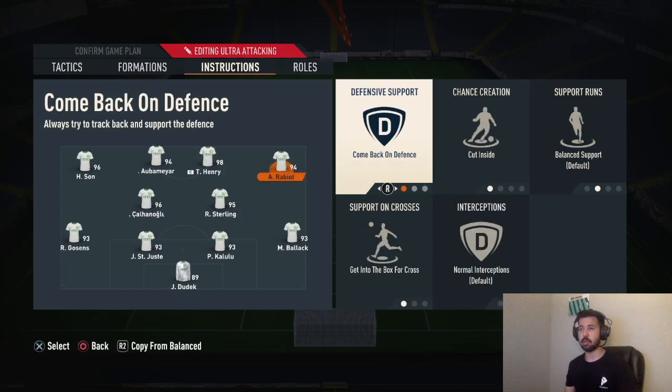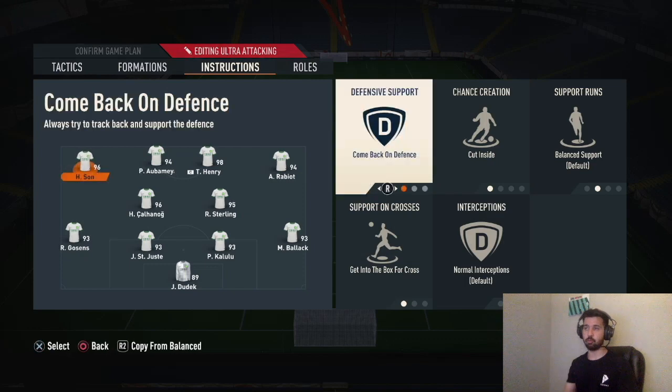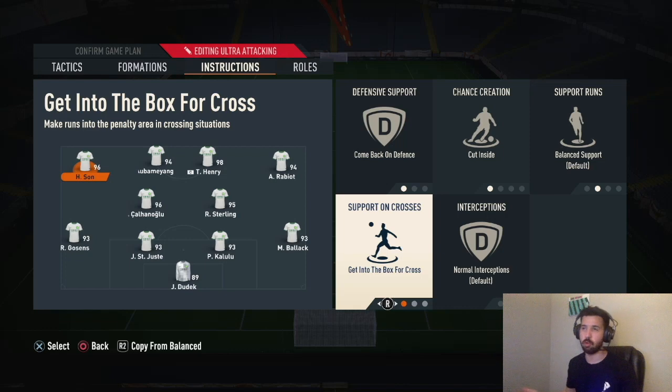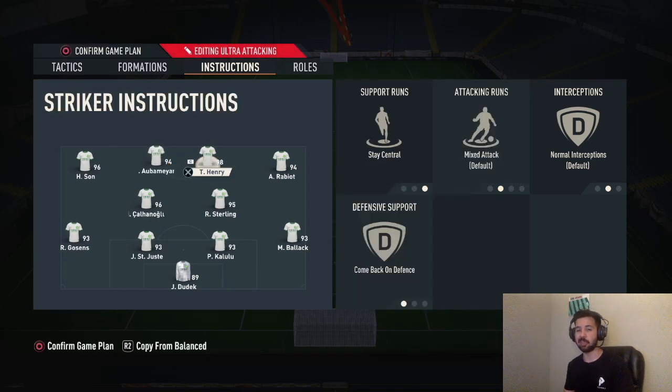Right winger: come back on defense, get into box for cross, cut inside. Left winger: come back on defense, get into box for cross. The reason I have them on come back on defense is because wingers automatically sit all the way up and you want them to drop deep so they can steal the ball, press, and then cut inside to get into the box for cross. More bodies in the box equals more opportunity to score. Left striker and right striker: both stay central, come back on defense. One of them is get in behind, the other is mixed attack — because you want one as a finisher and one as a build-up dribbler. Think of it like having Ronaldo as a finisher and Messi as your build-up player.